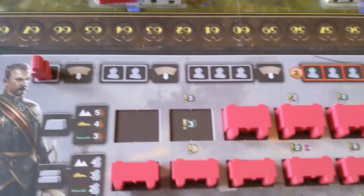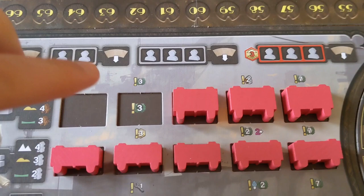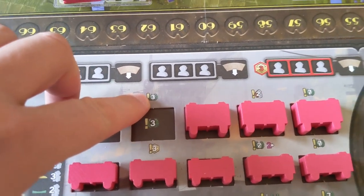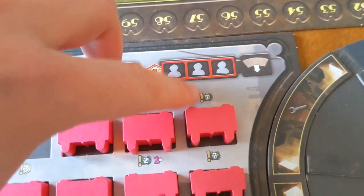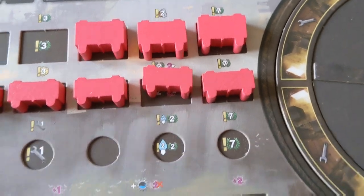When you build stuff, you start to unlock other abilities as well, which trigger at the beginning of each round. For example, when I built this down here, you get three points, but also at the beginning of each round you get an additional three points. This one here lets you get more machinery, this one gives you seven points, this one gives you money — and more money gets you more energy, and so on.